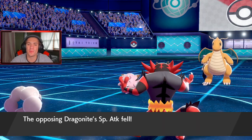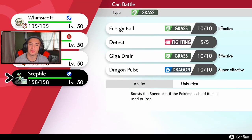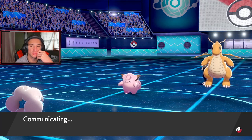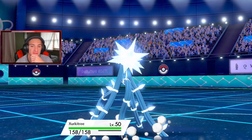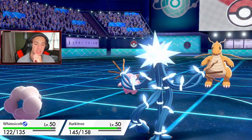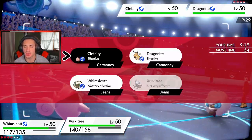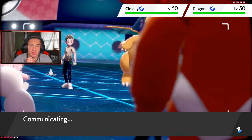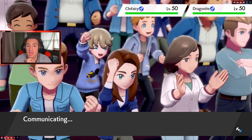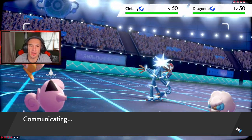Parting Shot lands on Dragonite coming in — wonderful. Tailwind is rolling and I can bring in whoever I want. I'll bring Xurkitree with Choice Specs and double into Dragonite. We could bring Sceptile with Dragon Pulse but Xurkitree Choice Specs feels like the better play here. Dropping a Thunderbolt — the opponent uses Disarming Voice. I'll Moonblast and double up in that slot. I'd rather stay Choice Locked into Thunderbolt here and do damage. He's minus one on Attack so I really don't see him Dynamaxing — though if he does, I'll get Intimidate back out.